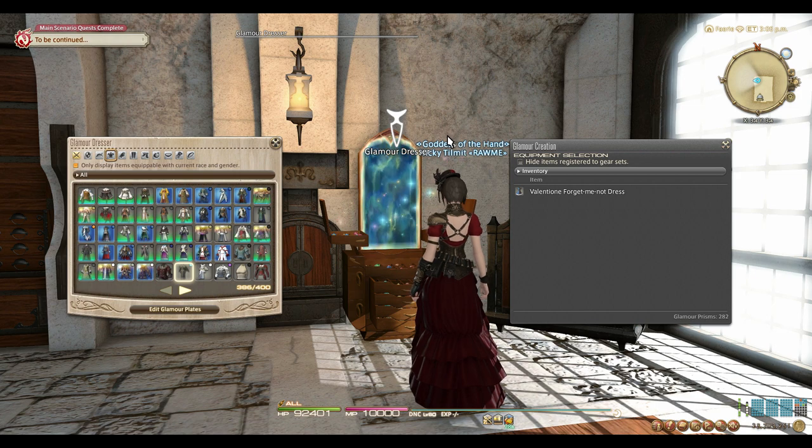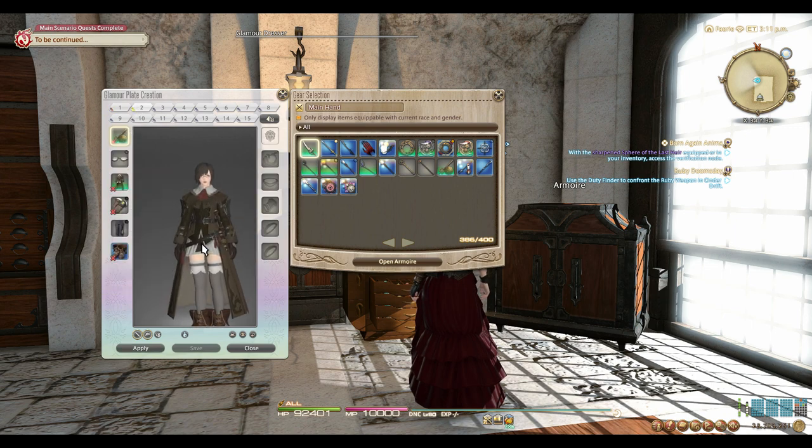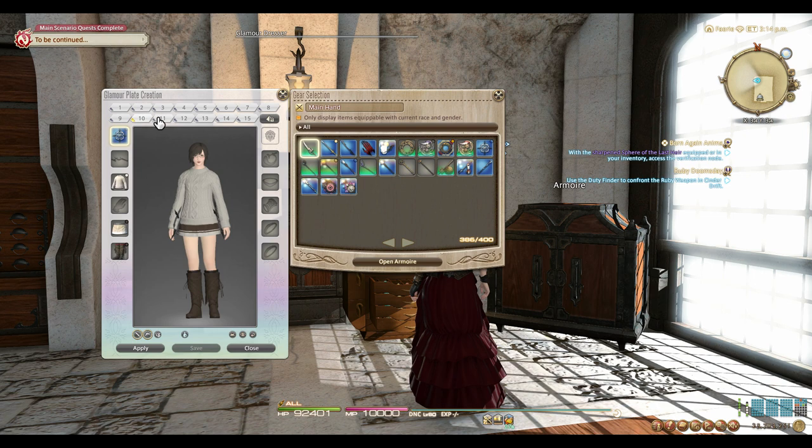The Glamour Plate feature can be found in the Glamour Dresser under the Edit Glamour Plates option here. When you open this tab, you can see that you have 15 plates to work with. Glamour Plates allow you to create your favorite looks from items you've converted into the Dresser and save them. Then it's as easy as simply applying that Glamour Plate to your existing outfit, saving a ton of time as opposed to doing every single Glamour piece individually.